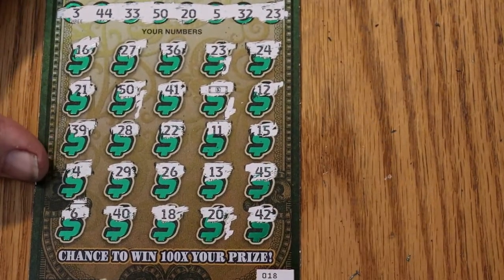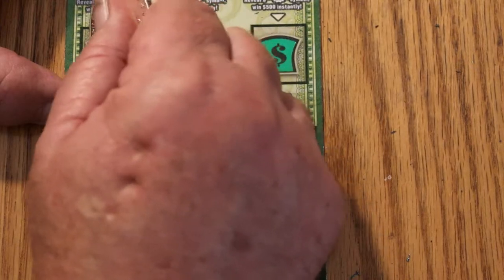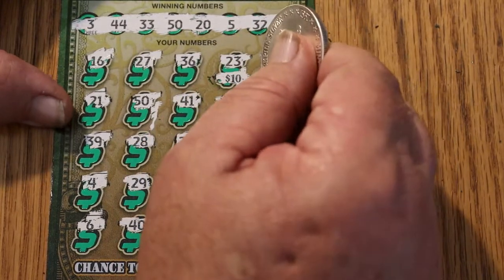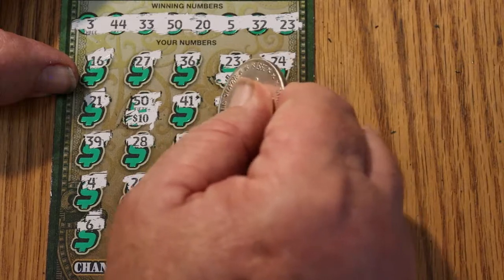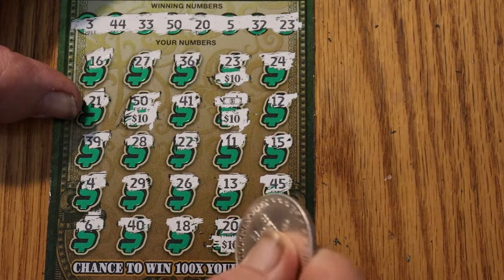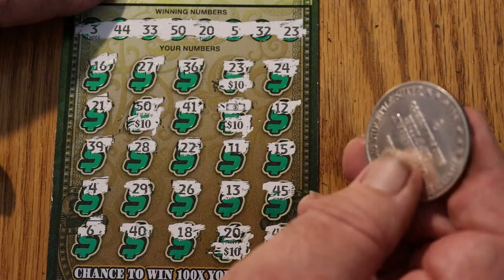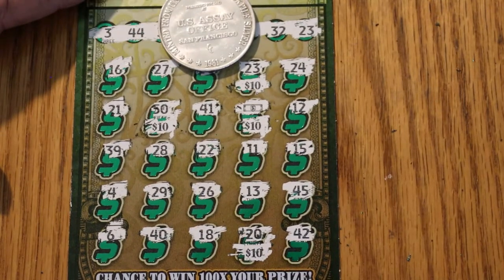Save the best for last! We have four matches on ticket 18. Let's check the bonuses first — nothing, nothing, and no. Here we go: starting with 23, we got a $10. Number 50, another $10. The Flying Dollar Bill, another $10. And number 20. Not quite half back, but pretty close.